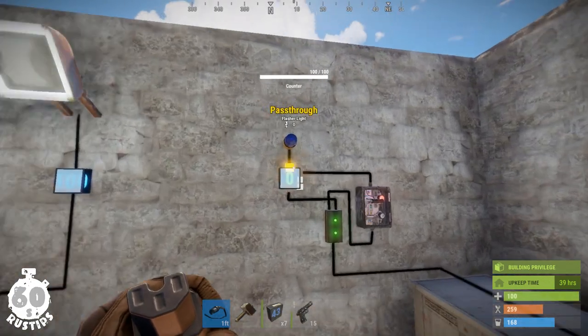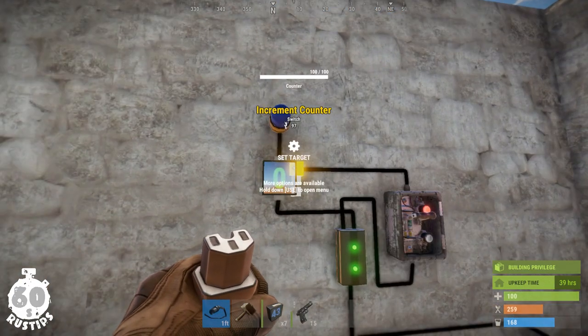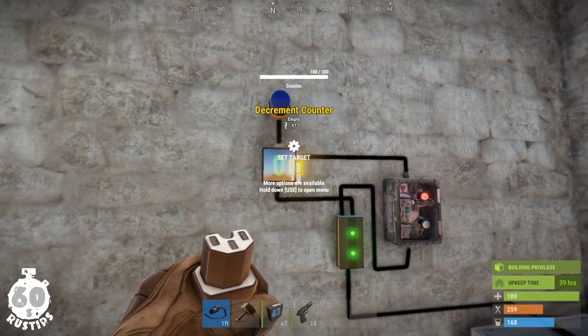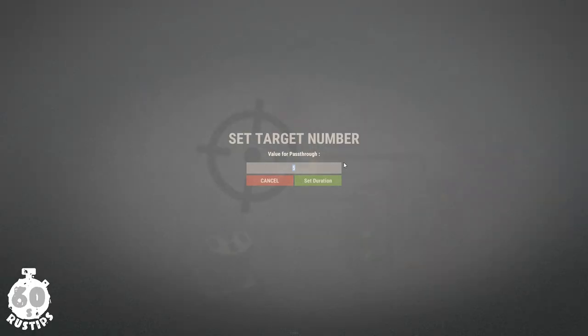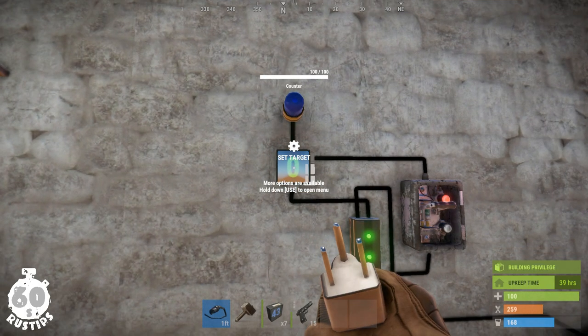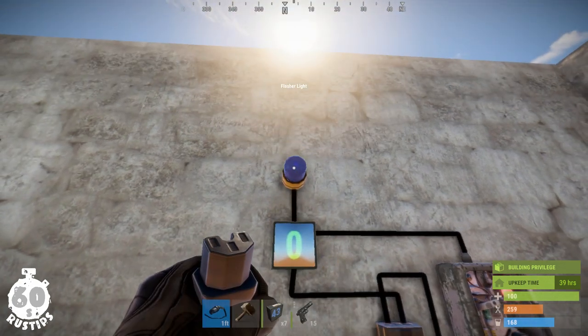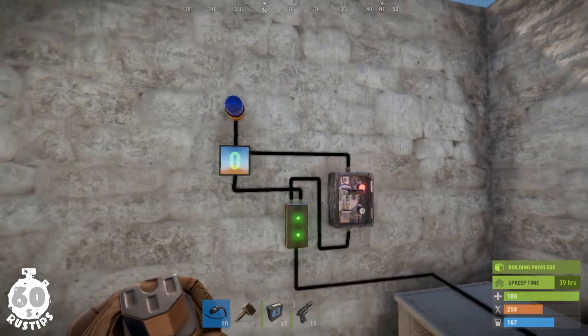The other function is counting how many repetitive power inputs it received in either the increment counter pin or the decrement counter pin. You can set the counter for a target — which can be 5, for example — and once this number is reached, it will pass power through into other electric components in the circuit. Let's quickly demonstrate.